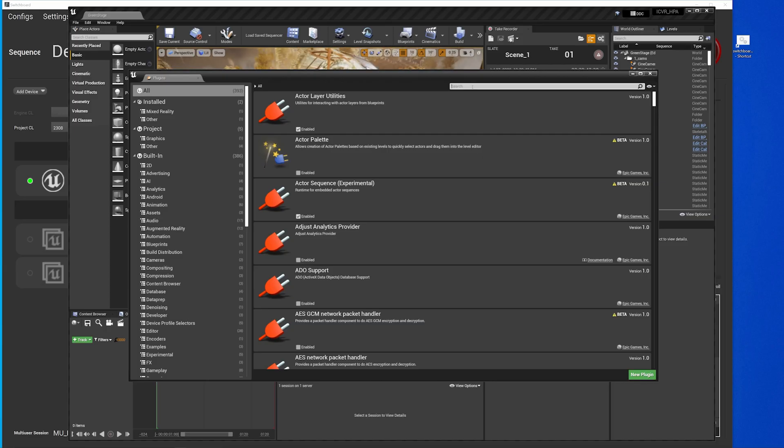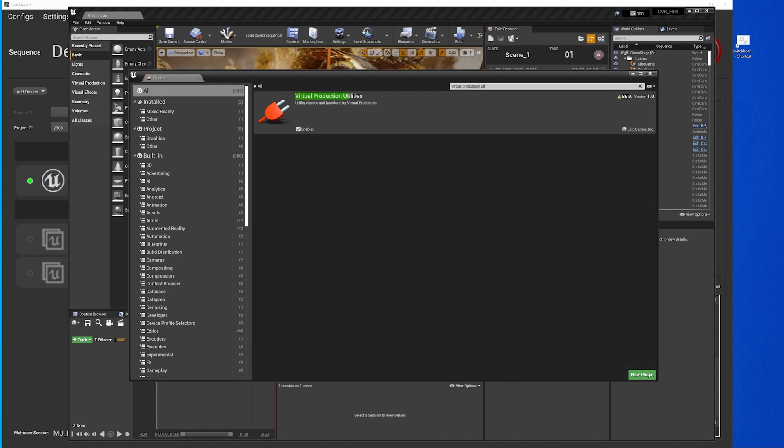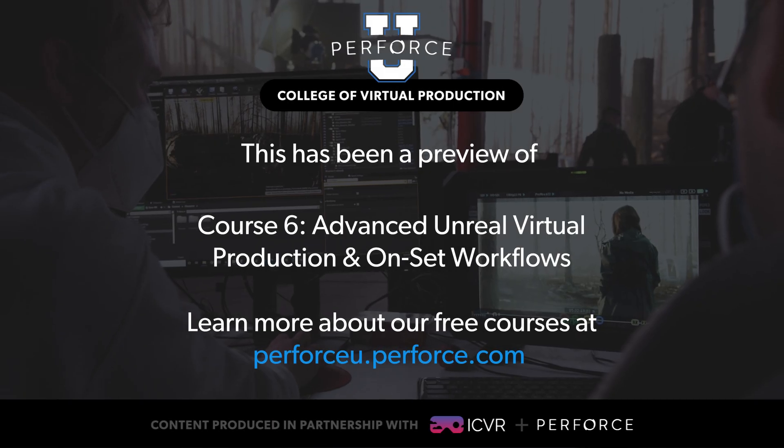To set up your project for VR scouting, make sure that the Virtual Production Utilities plugin is installed in your project. Next, you'll need to follow a few additional steps to set up the correct user interface and control scheme. Epic Games has an easy-to-follow tutorial linked below that covers these steps, as well as the tools it makes available.